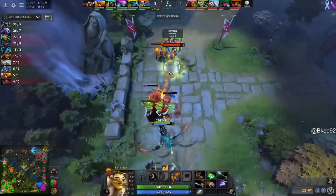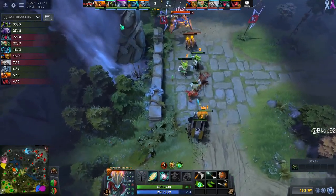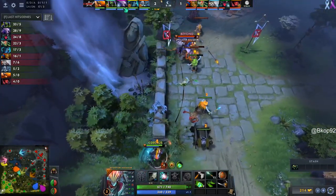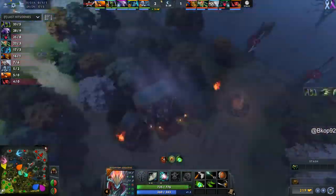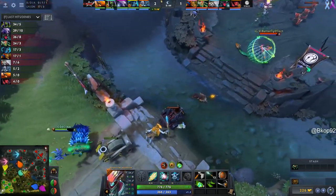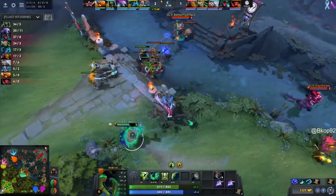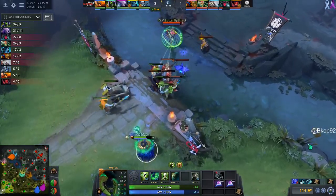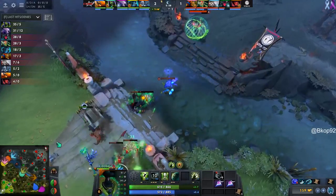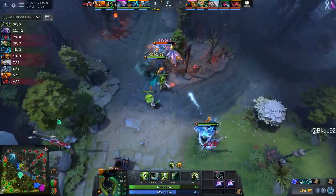Frostblast onto Mian Mian. Take a look over at bottom — they've got the Disruption onto Eve, trying to chase with the Metamorphosis. Eve does have Time Walk, gets a little bit of health back, and is able to back off. Mian Mian getting hit with the Stifling Dagger — has to be careful. Phantom Assassin the worst of the three in terms of cores and CS. And Daydream going down just over in the river — that was to Shaker, surprisingly enough.